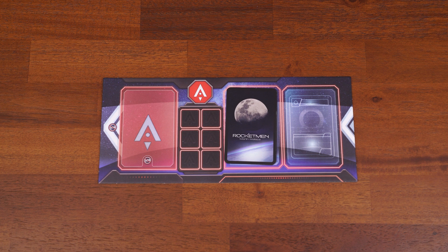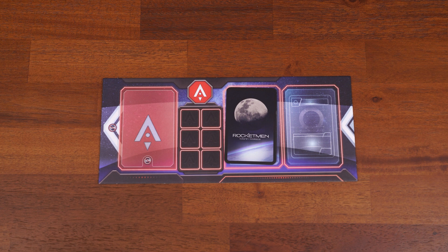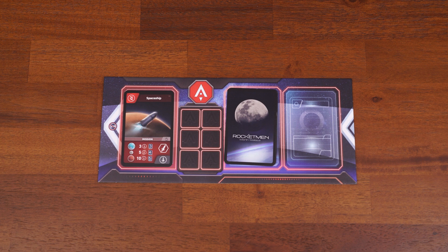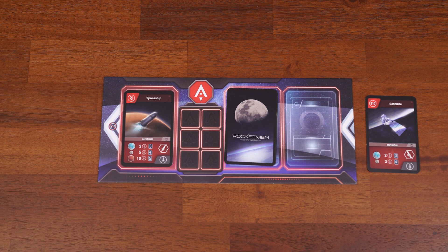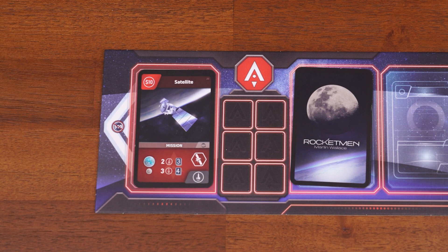The next action is to place cards on your mission plan or your launch pad. You may only place cards on your launch pad if you already have a mission on your mission plan — otherwise, you'll need to place a mission down first. To place a mission, select a mission card from your hand and place it on your mission plan. Every mission costs 10 credits, regardless of which mission it is. You can use another card from your hand to pay for it, or if the mission card itself has a 10 credit value in the top left corner, it can pay for itself — such as this satellite card.